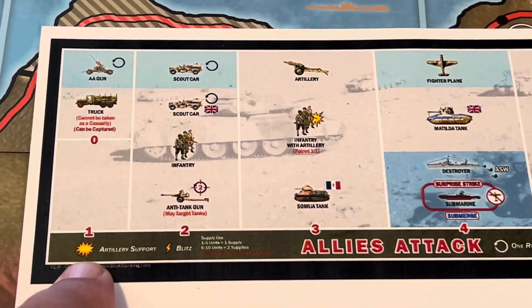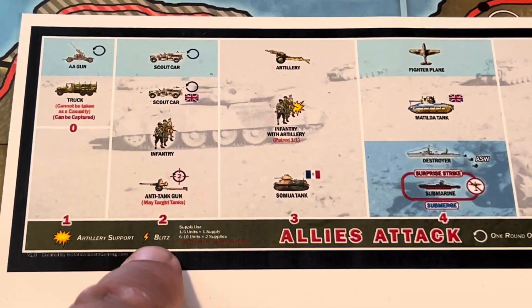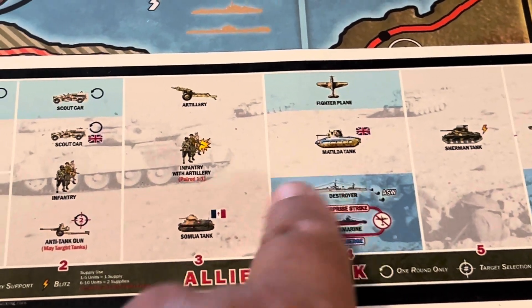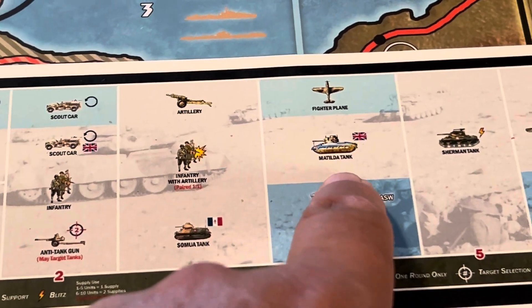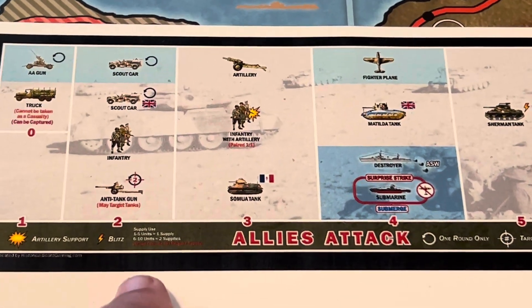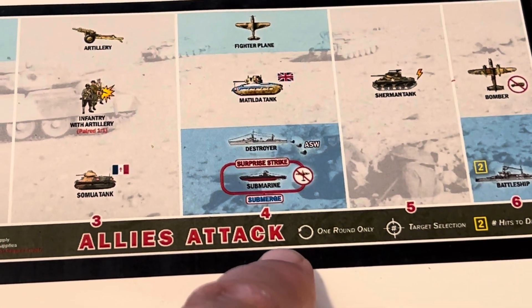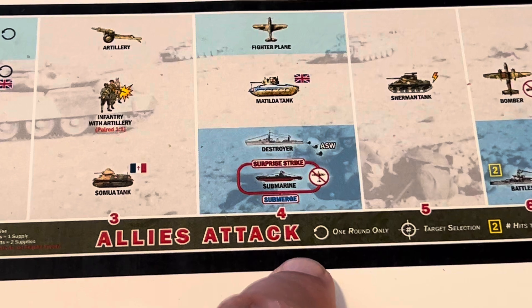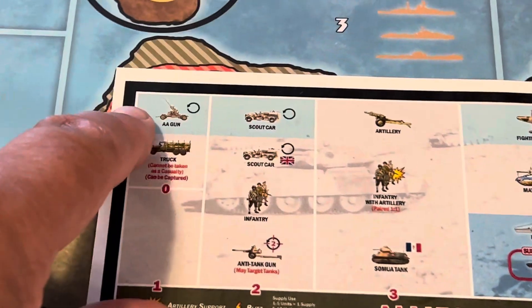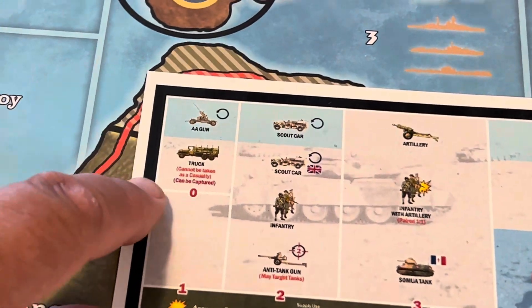In the key, there's the artillery shell, which boosts your infantry on the attack. There's the lightning bolt for blitzing — tanks that can blitz include the Sherman and the German panzer, but not the French tank or the Matilda. There's also a one-round-only symbol: the circle with the arrow on it — scout cars are only one round.